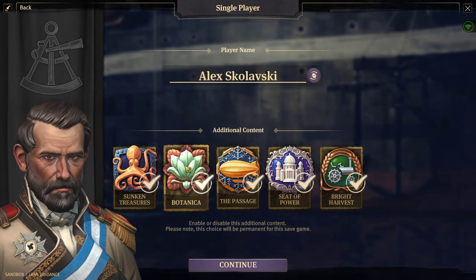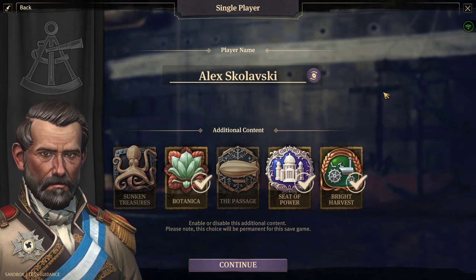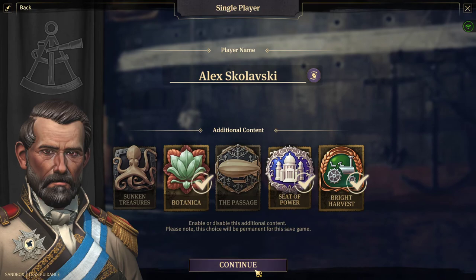We'll go with the name Alex, I think that'll be fine. Let's get rid of the sunken treasures, the passage, and then we'll just stick with Botanica, Seed of Power, and Bright Harvest.